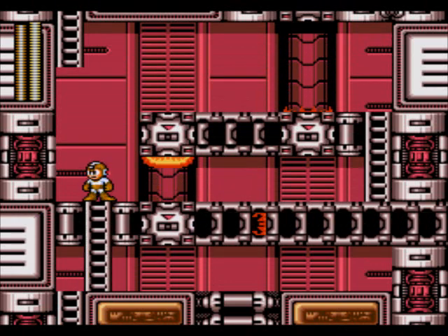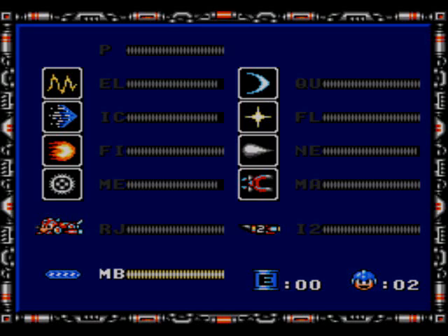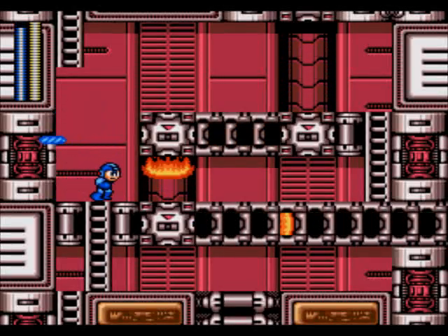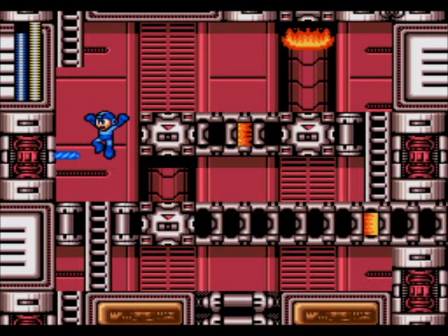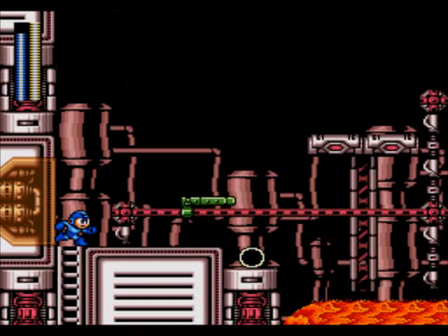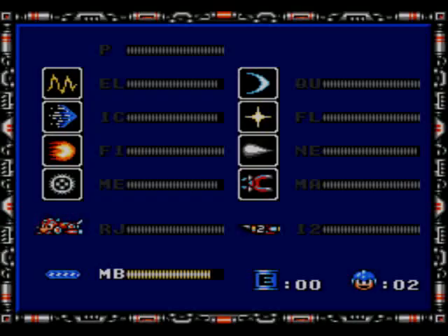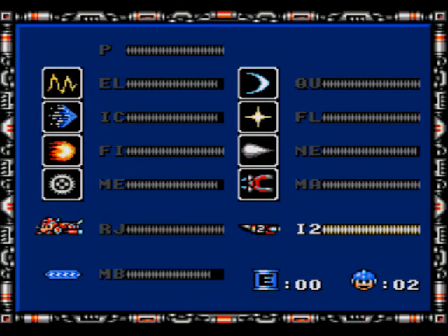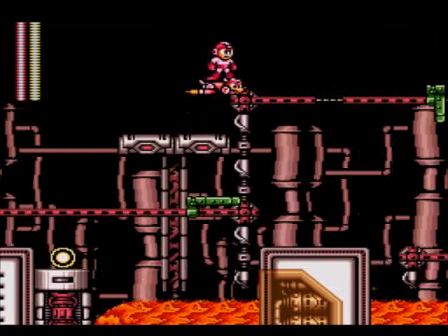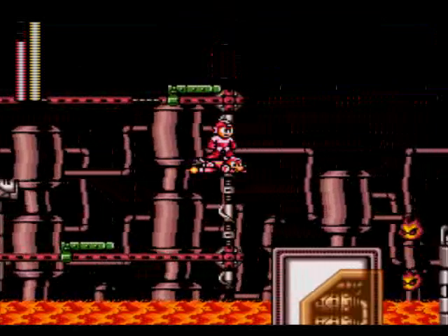Now we got these fire bursts coming through tubes here. I'd rather just take the Magnet Beam and bypass this whole section - just like that. Oh crap, I got it too close to the wall. Yeah, that'll work better. Hooray for the Magnet Beam - learn to love the Magnet Beam. We got the Guts Platforms and I'm not going to worry about them. I'm going to use Rush Jet and just skip this whole entire area, because I can. Screw you, Guts Man Platforms. I don't trust you.